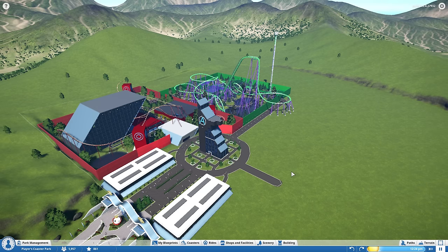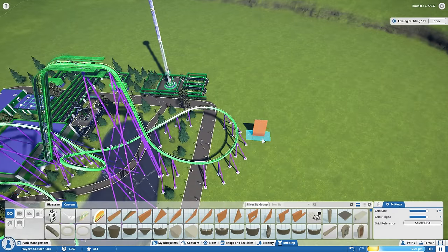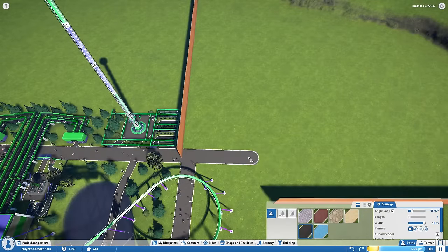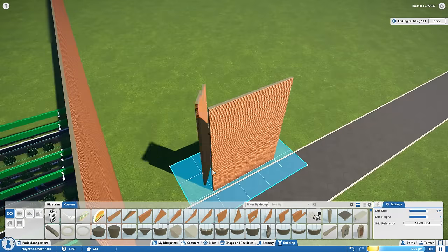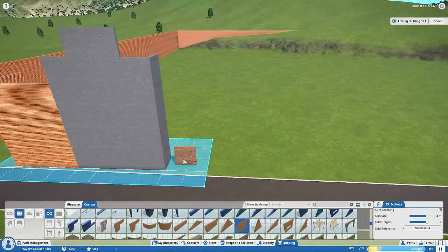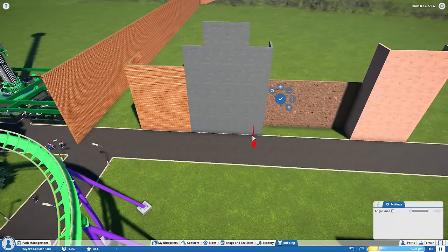Hello everybody, welcome back to some more Planet Coaster Alpha 3, still working on our Marvel Cinematic Universe Park. I made a decision — I did not like the walls around the area, so I had to leave them around the Hulk and Iron Man areas. I realized these walls actually help because when you build with them, it forces you to contain everything in a specific area, so you can still see the distinctive zones when you zoom out.